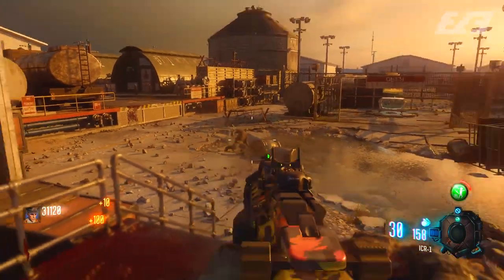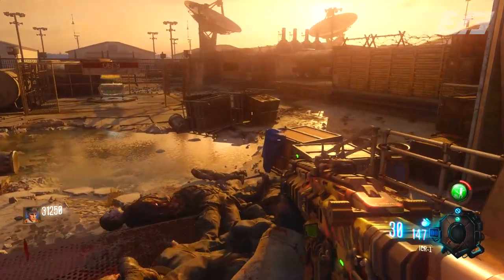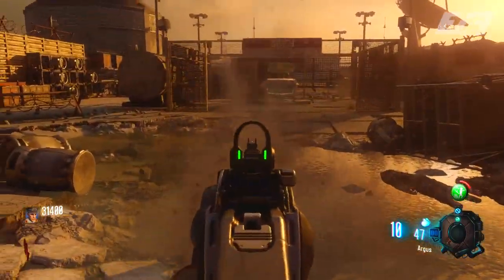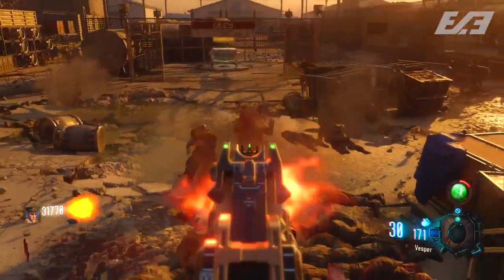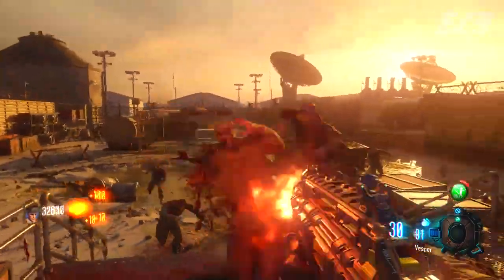Compared to the Ascension easter egg we talked about yesterday, this one is rather simple in steps and it's all in one centralized location, which makes it nicer. However, it gets a little more complicated in some steps because it's a longer process and deals with nodes on a console that you have to get right, and if you don't, it messes up the sequence and you have to come back later and try again.